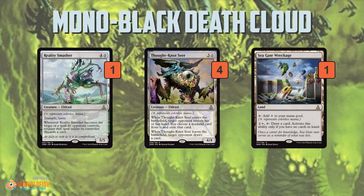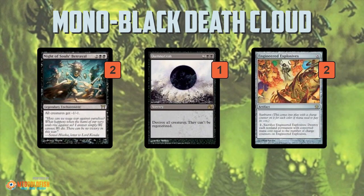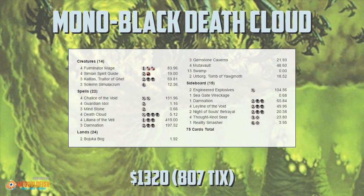As for the sideboard, there's a sweet Eldrazi package — which explains why those Gemstone Caverns and Mutavaults are in the main deck. Since you want to sideboard into colorless spells in some matchups, you need those colorless lands, and there's even an extra colorless land in Sea Gate Wreckage to bring in alongside the Eldrazi. Then four Leylines of the Void to hate on Dredge and Snapcaster decks, more removal, Knight of the White Orchid — great against Lingering Souls and small aggressive decks — the fourth Damnation, and a couple of Engineered Explosives.